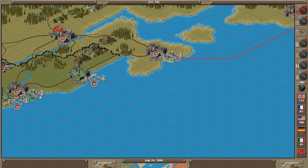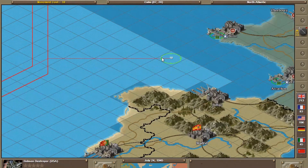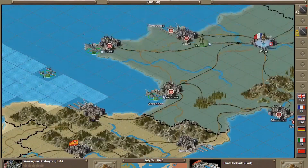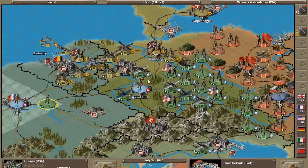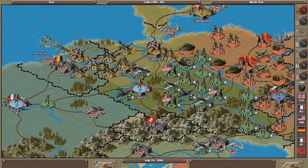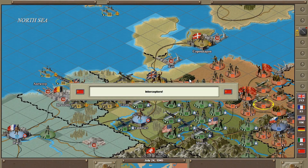Turn 2 begins. I don't have a ton of MPPs. I'll send one unit south just in case anything weird starts happening — I don't want to waste MPPs on unnecessary movements. Getting fighters ready to attack — take them down, take out the Russian Air Force.